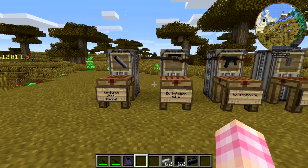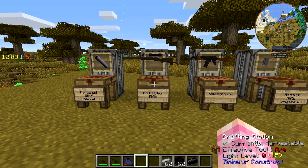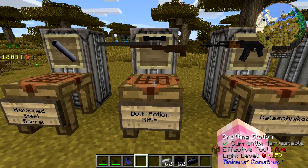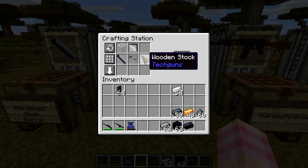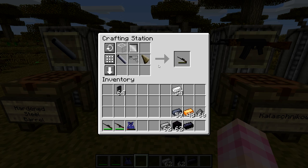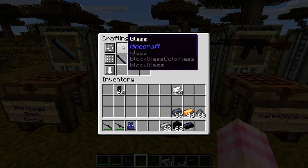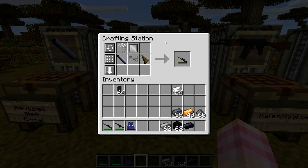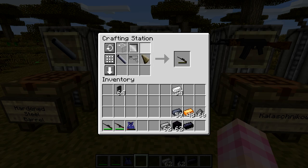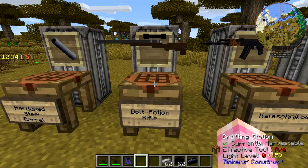Once you have that, you have everything you need to craft both the bolt-action rifle and the Kalashnikov. To craft yourself a bolt-action rifle, you'll need a wooden stock, the iron receiver, the hardened steel barrel which we just made, an iron plate which you can get simply by putting two pieces of iron into that metal press, and a block of glass — pretty much any block of glass from whatever mods you're using. This is just a standard block of glass. It gives you the bolt-action rifle.